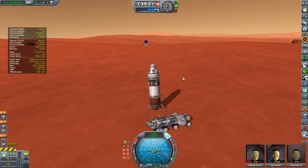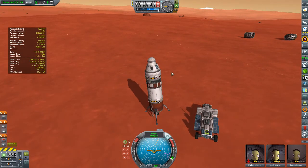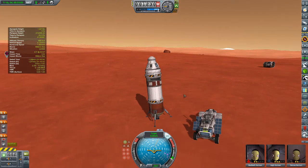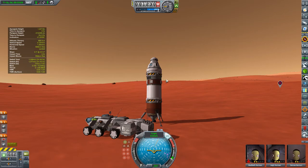Hello, my name is Justin Bright and welcome to Kerbal Space Program version 1.2.2, in which I am attempting to make Kerbals a multi-planetary species. We've really made strides towards that goal today as we have arrived on Duna with Madbeth, Jai, and Gursi.